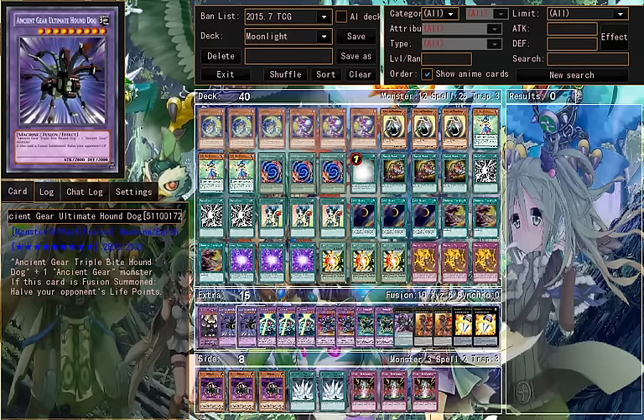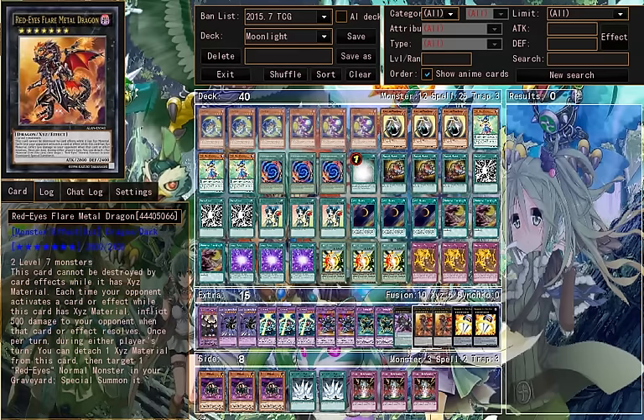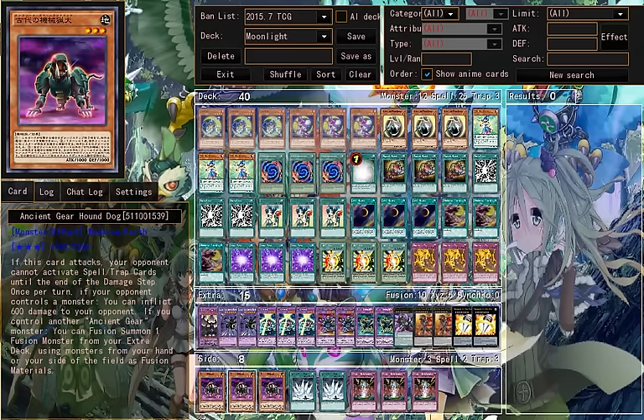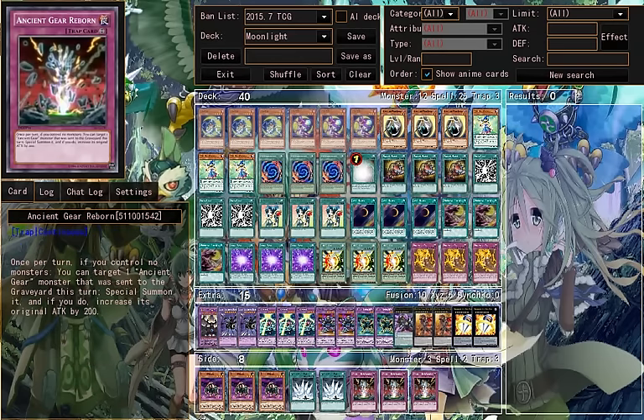Neos Wiseman. Ancient Gear Hounds. Moonlight Cat Dancer. Odd Eyes Rebellion. Red Eyes Metal Flare Dragon. Big Eye. More Hounds. White Knight Fort. Ancient Gear Reborn.